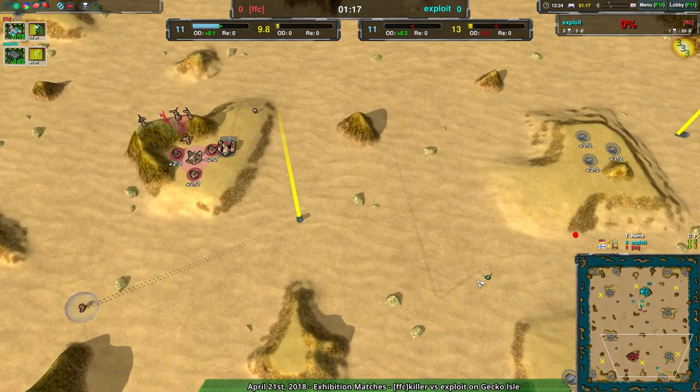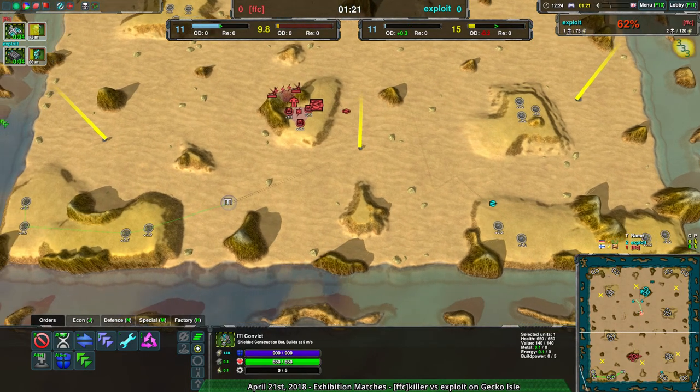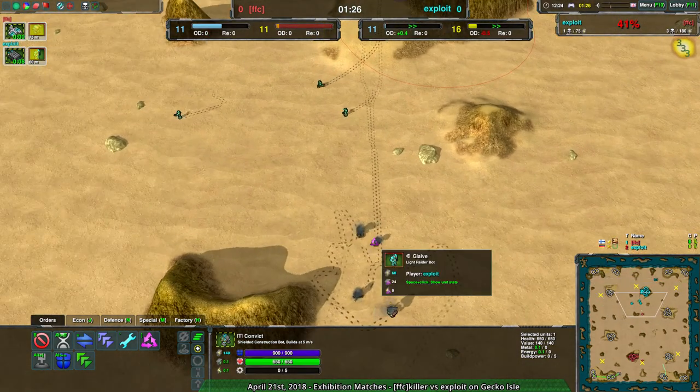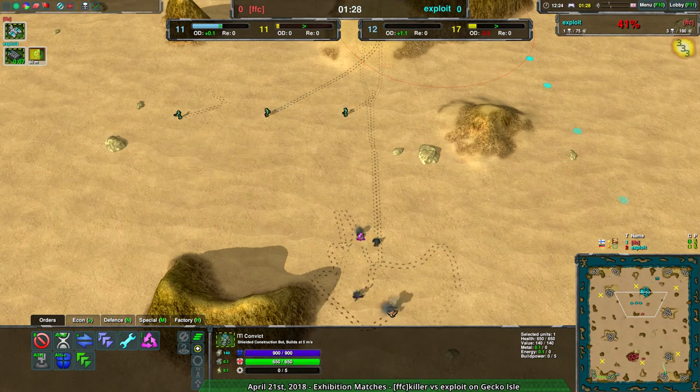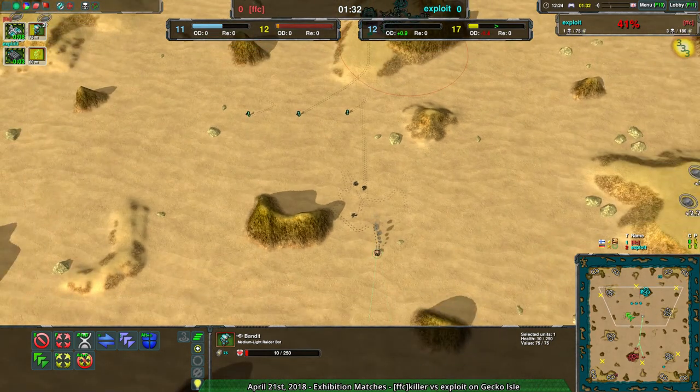Luckily for Killer, Exploit's not going to be able to find anything over to the southeast side — Killer was going there and then switched over. Killer is good at staying hidden, and they've been doing that well so far. They did just lose a bandit at the cost of two glaives — good trade. The bandit needs to be repaired, but still a good trade.